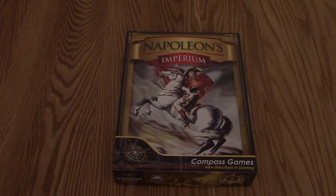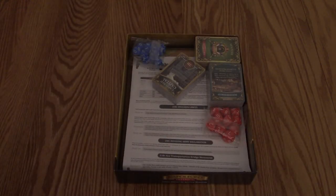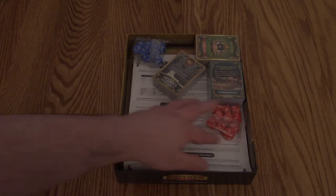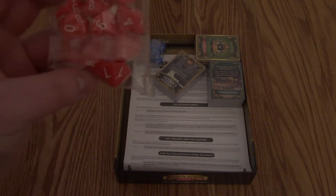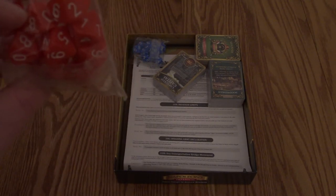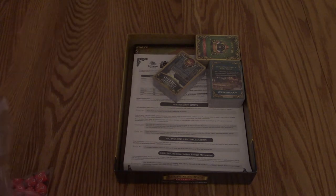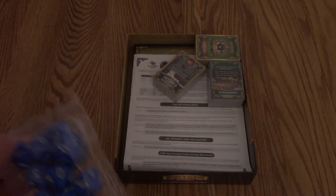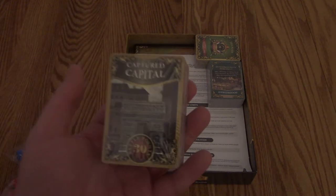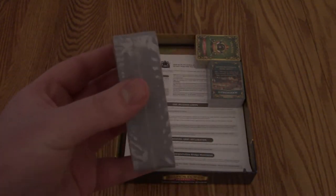Now that we got the plastic off, let's pop the box and see what's in it. We are greeted by tons and tons of dice and cards - woohoo! We're already off to a great start. We have ten red ten-sided dice and ten blue ten-sided dice, so Coalition and French and her allies. We have a deck of cards, captured capital cards, captured commander cards.